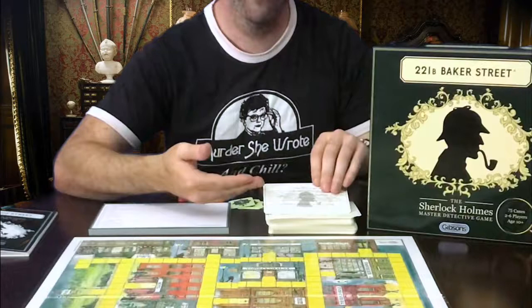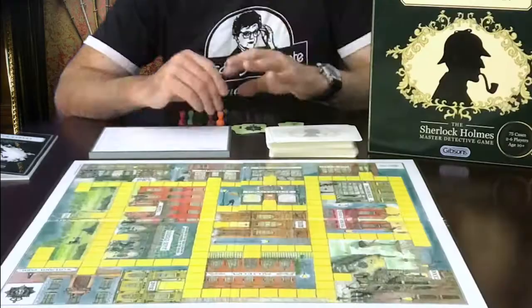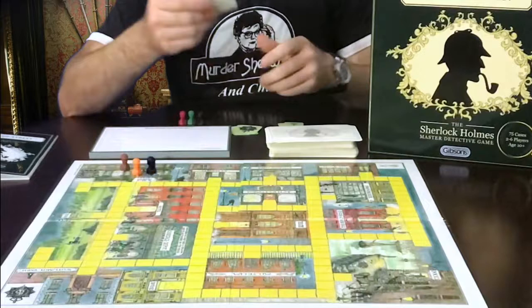Each player will need access to the rulebook, their own individual solutions checklist card, the case card which can be read and re-read at any stage by anyone during the game, a skeleton key, a Scotland Yard badge, and their own individual Meeple Sherlock Holmes to move around the board. Place all players at 221B Baker Street and issue each player a Scotland Yard badge and skeleton key. Each individual game will require each player to have their own fresh checklist, so using a pencil or erasable pen is a good idea.